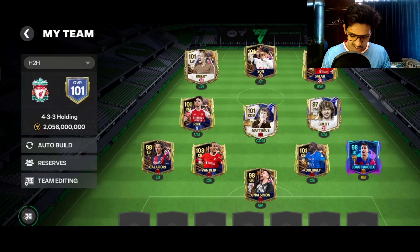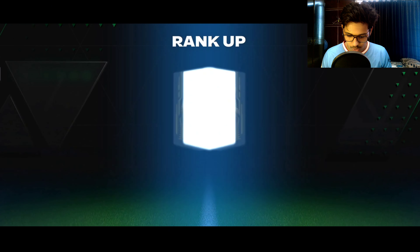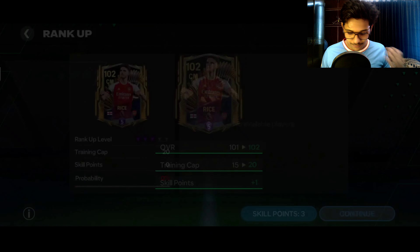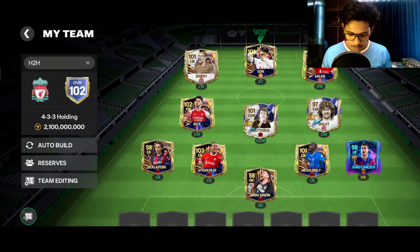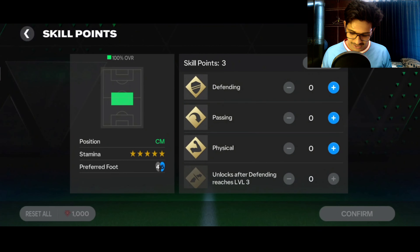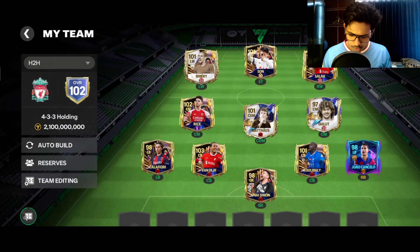I'll collect five more Masheranos by next week so I can rank Declan Rice to red — it won't be a big problem. I'm going to use two more Masheranos on him now and collect five more in five to seven days. 102 overall already reached — that's crazy!